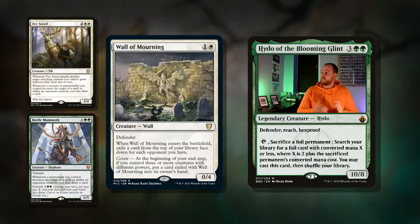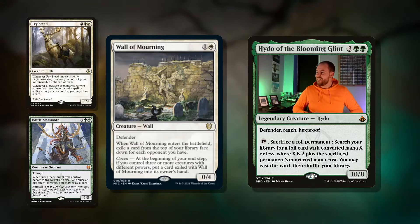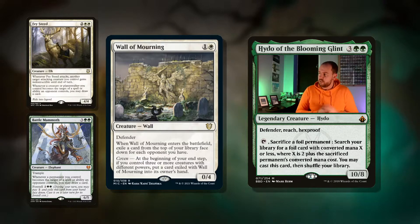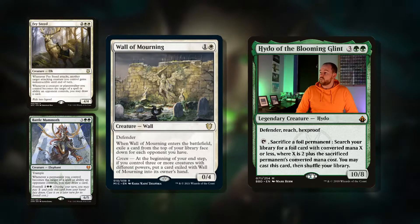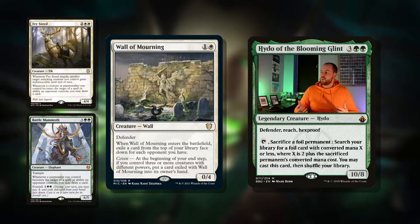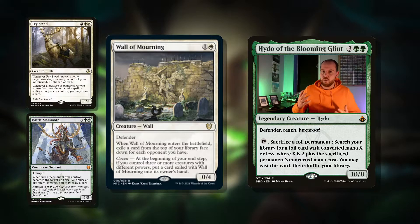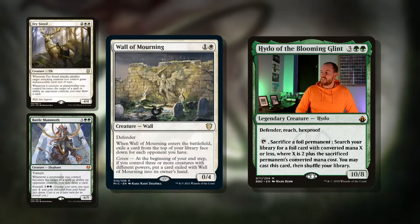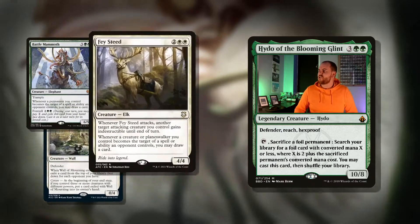Wall of Mourning is another card — two mana for a 0/4 with Defender. When it enters the battlefield, exile the top card of your library for each opponent you have. We're putting all these cards to the side, and then if we have Coven at the beginning of your end step — if you control three or more creatures with different powers — put a card exiled with Wall of Mourning into its owner's hand. Our commander can put a +1/+1 counter on itself, making it a 1/5, and then we just need another creature of a different size, like Augur of Autumn, and we'll be generating tons of card advantage. If you go down a flicker route, you could flicker this to get more cards into exile.